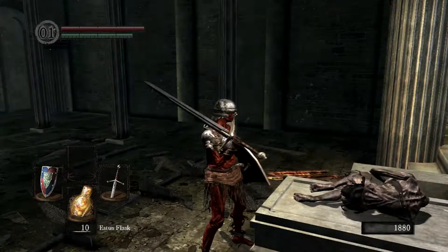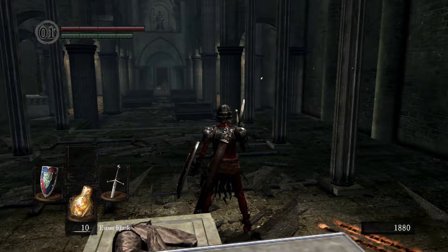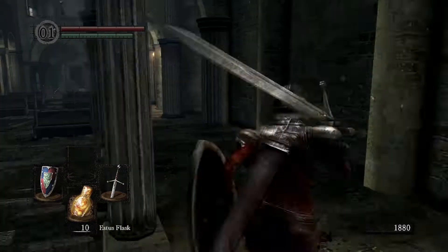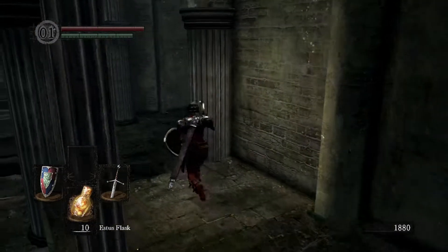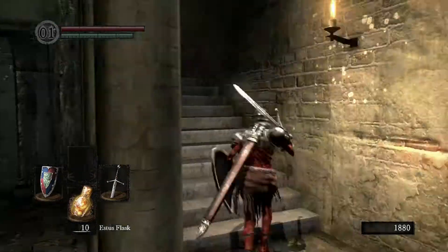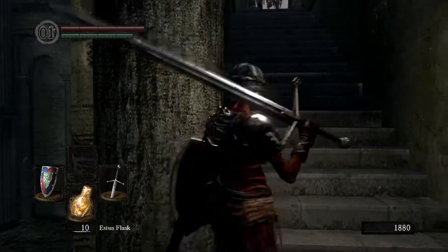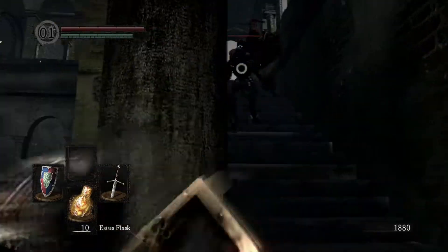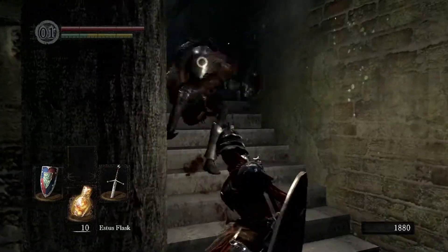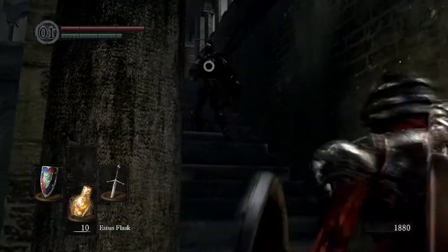Fire Keeper's Soul! That can be used to upgrade your Estus Flask. Now that's the guy that's shooting at you — he's a jerk. Can I take him? Yeah, you'll be fine. He's just surrounded by a bunch of little dudes that you can one-shot. You'll have to get up to him eventually. Yeah, but he'll come back — he's just surrounded by a bunch of guys and then the one-shot guys that you can take out easily.